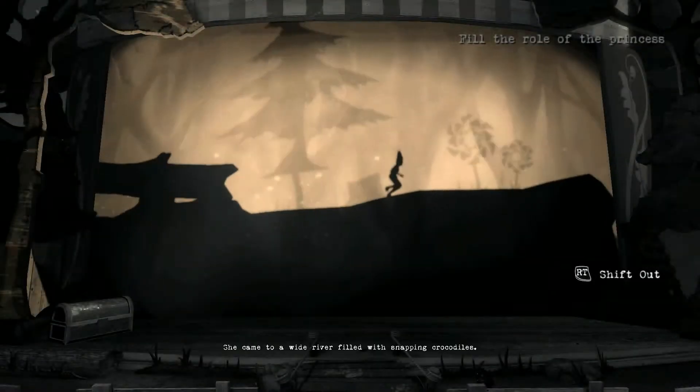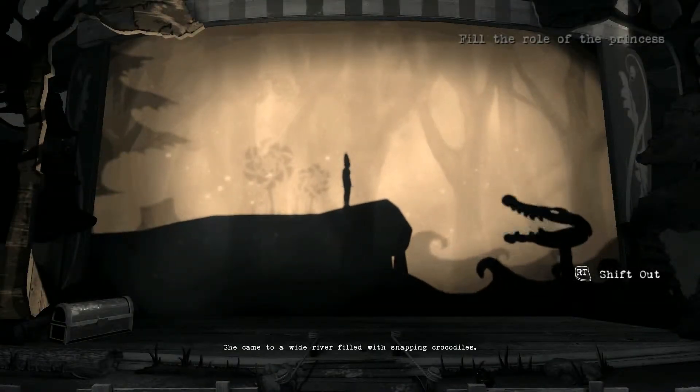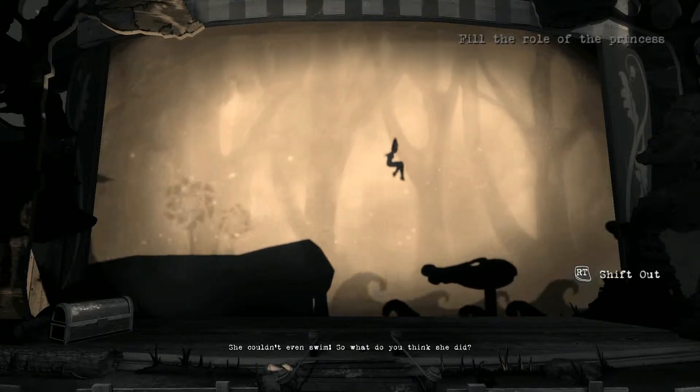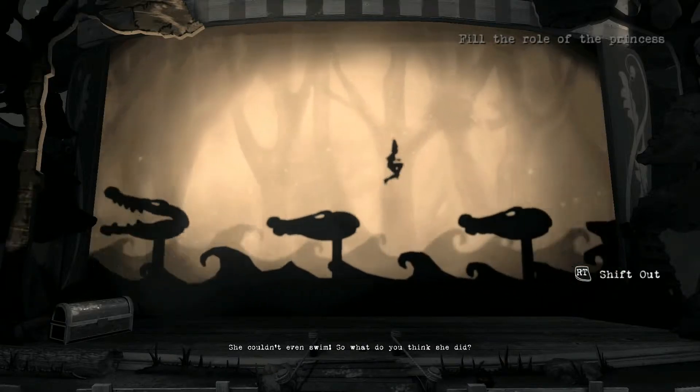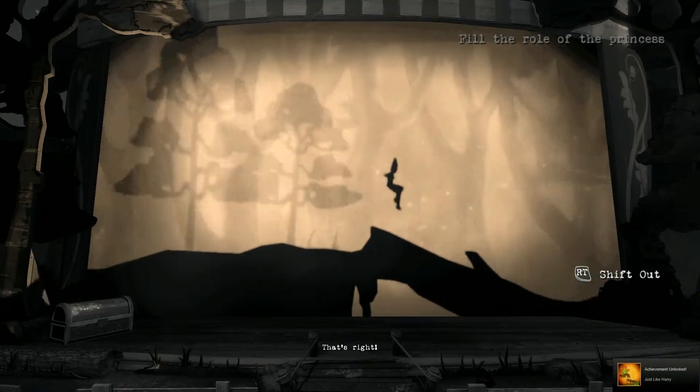The final achievement — when you're in the shadow theater, you want to get to this point with the crocodiles and jump across on your first try without falling in or getting eaten. Once you do that you'll get the achievement, just like Harry. You can revert to the last save if you screw it up.